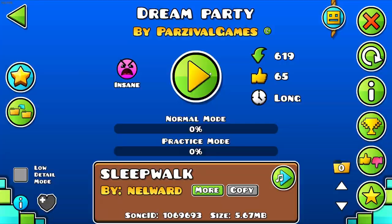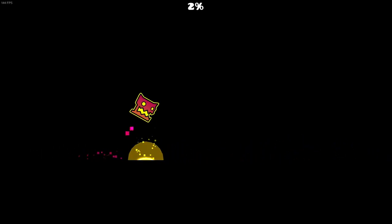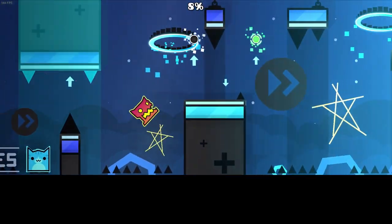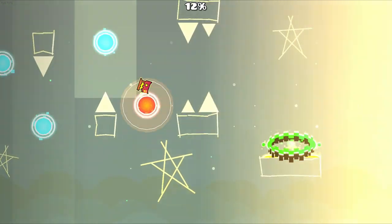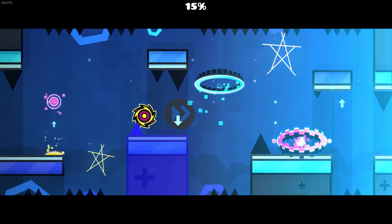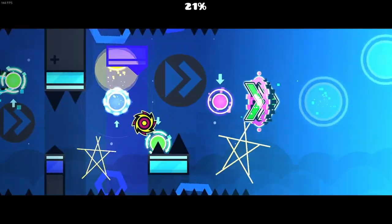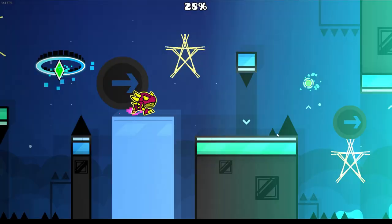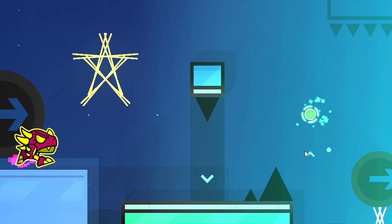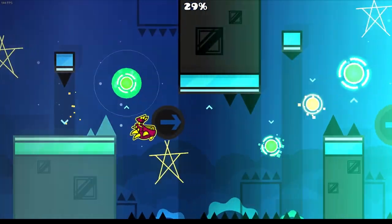The first level is Dream Party by Parzival Games. I like the colors — I like how it sticks to blue but has a lot of variation in the shades of blue. Pretty nice color scheme. Gameplay's a bit rough, but that could just be me being bad. This glow gradient on the right is really choppy; it could be a lot smoother, but that's just a minor, nitpicky thing.